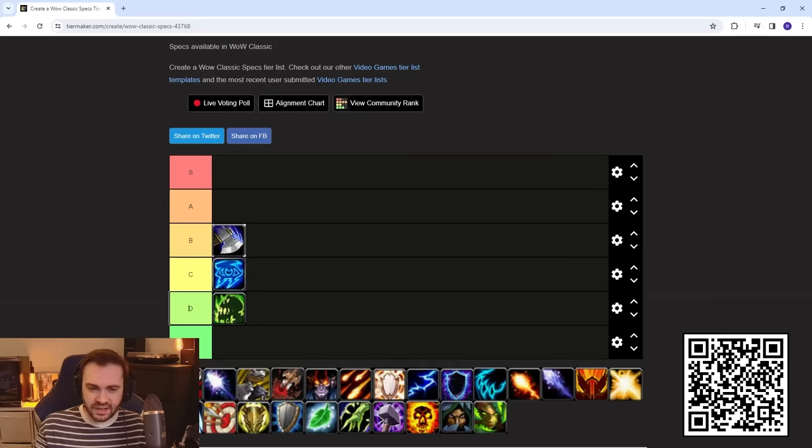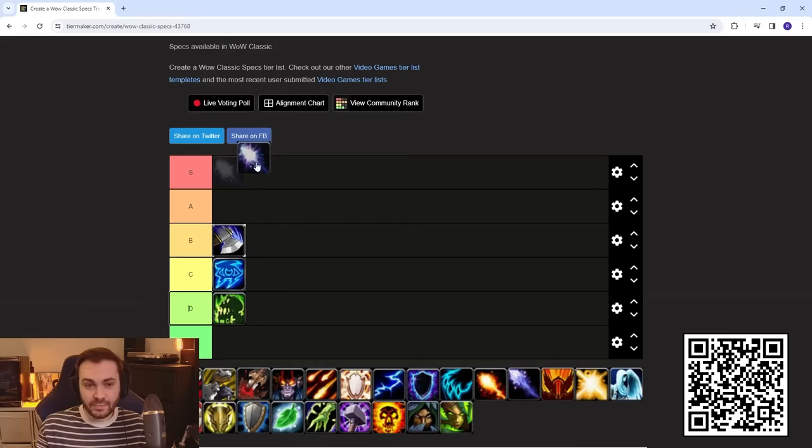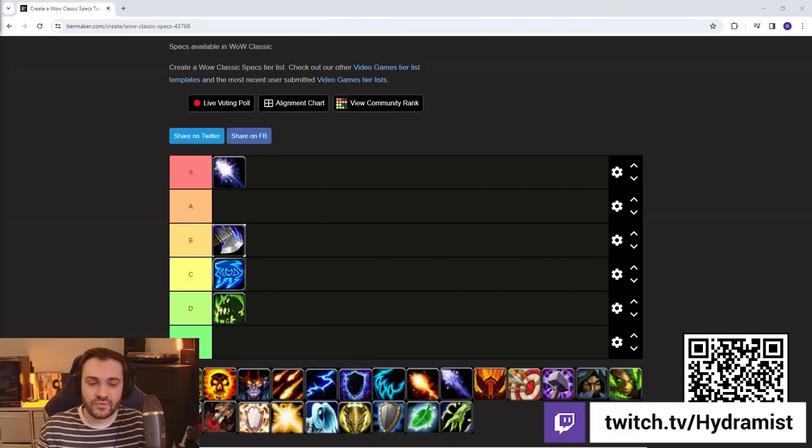We're going to skip Assassination and just do one rogue spec to avoid overcomplicating things. Moving on to Boomy, which is still firmly in S tier. Although they had their Starsurge nerfed, their casting is still really strong with Eclipse. Even if they get targeted they have good kiting potential with Travel Form, decent instant damage, and the opportunity to run Wild Growth as a very good support healer, making them highly valued in group combat.